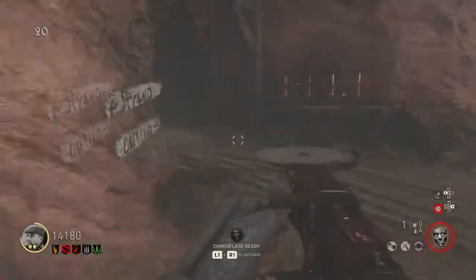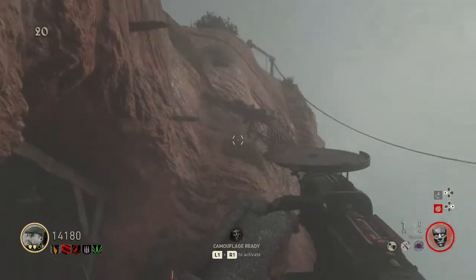A third spawn location is just up from the second spawn location, and it can spawn here on this cliff side — it's right there where I'm pointing my gun.